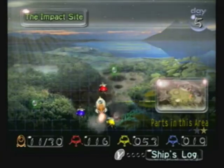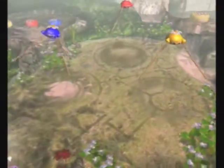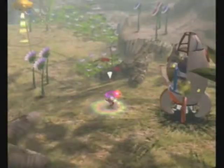When we last left off, we had finished getting five parts in the Forest Naval, so today we're going back to the Impact Site to gather a few more Pikmin, and we're going to get the other ship part which is hidden in this area. To get this other ship part, you do need all three colors of Pikmin — you can't just get it on day one because there are a few obstacles that red Pikmin just can't get past.